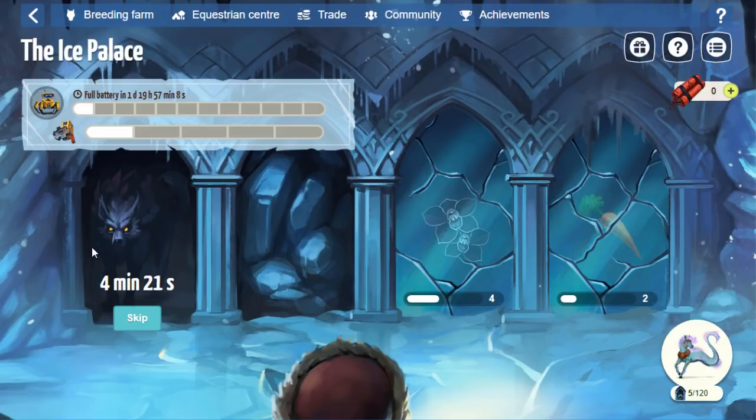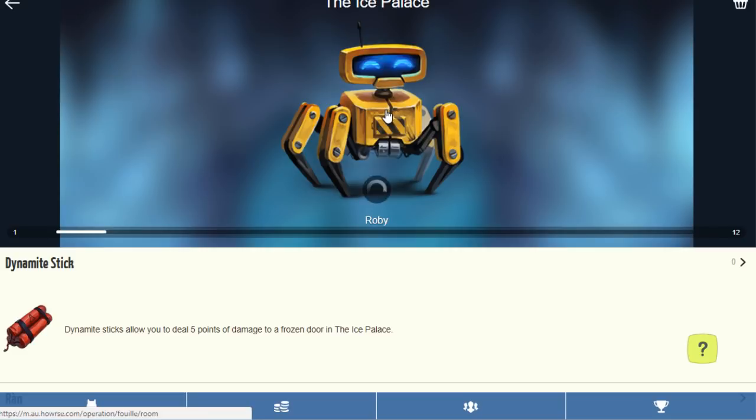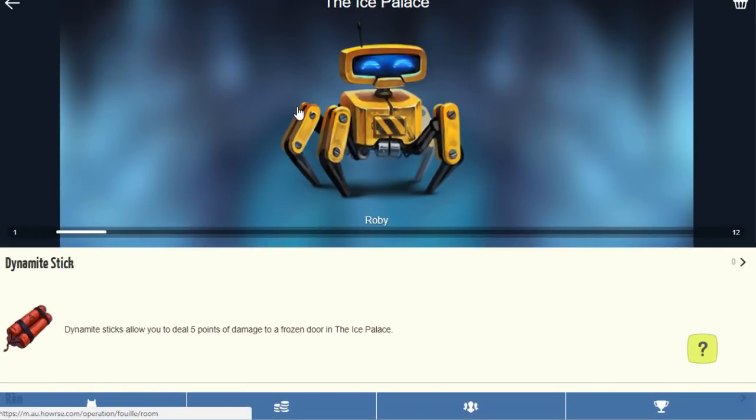Now let's talk about a few tips and tricks that the event doesn't really touch on. First, if you are on the mobile version and did not get the tutorial, how you start it is by clicking on the event banner — you'll be taken to a page, you hit Play Now, then you hit the big image of Roby. Your page will look a little bit different because I've already completed the tutorial, but you'll see Roby in the top right door. You have to click on that and it will take you through it. It's not really a tutorial like on the classical version, but I'd probably recommend switching to the classical version on your mobile device — it's just a little bit easier.